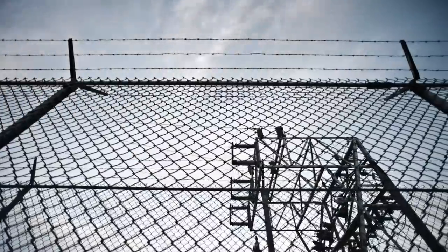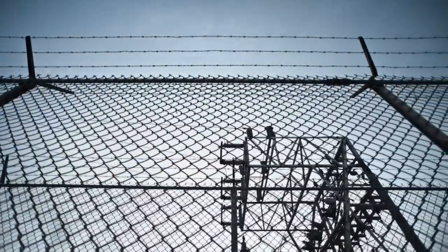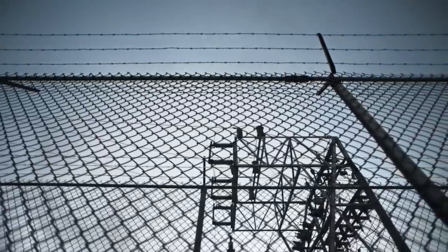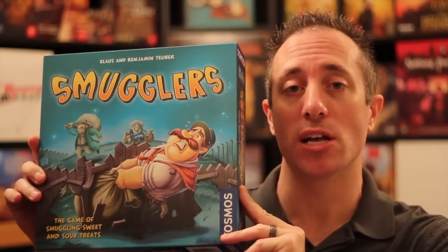Hello my friends, it's the Game Boy Geek here. Today you and I are trying to steal some stuff. We have stolen some goods — sweets or sours — put them in a bag and we are trying to escape through fences to pay dirt. Today we're looking at Smugglers, from Cosmos, and in the US it's from Thames and Cosmos. This is for two to four players, takes about 30 minutes, and it's a very unique game.